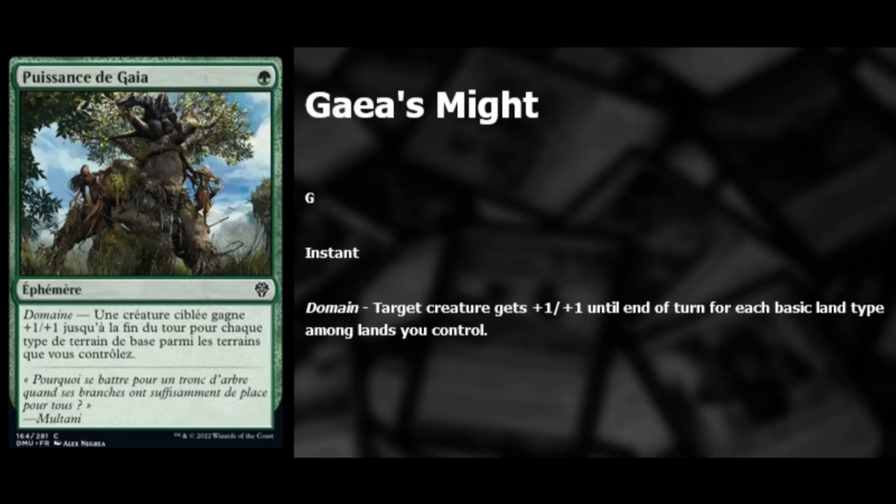Next we have Gaia's Might — one green instant with domain. Target creature gets plus one plus one until end of turn for each basic land type among lands you control, so at best for one mana you get plus five plus five. It's going to be okay and decent for draft, but probably won't see a whole lot of play past that.